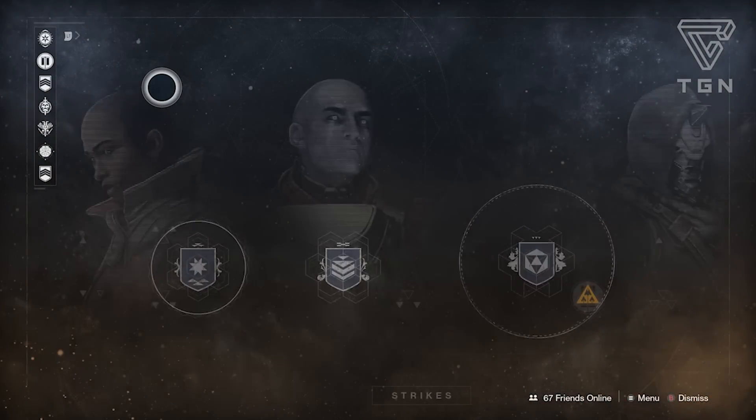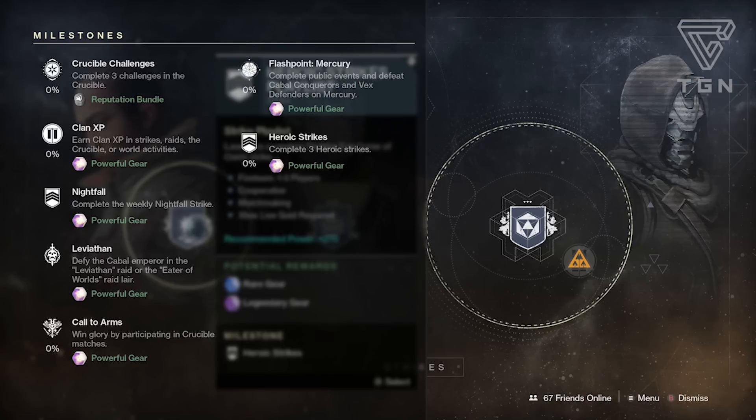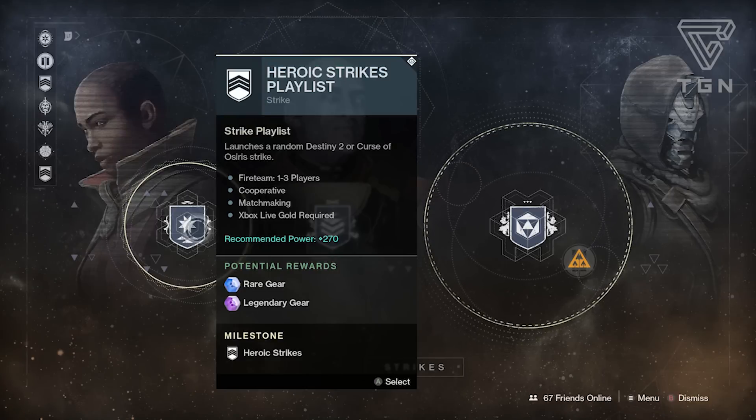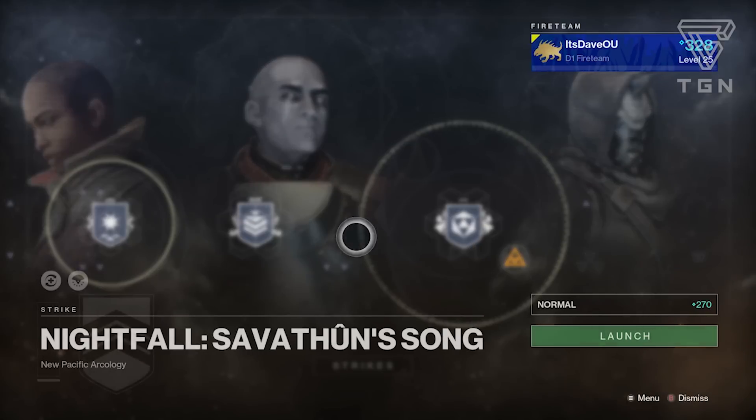Moving on to the Vanguard and strikes - Curse of Osiris added heroic strikes, and all you have to do is complete three heroic strikes, then go to Zavala to get some powerful gear, which is really cool. You can also do the Nightfall, which this time around is Savathun's Song.